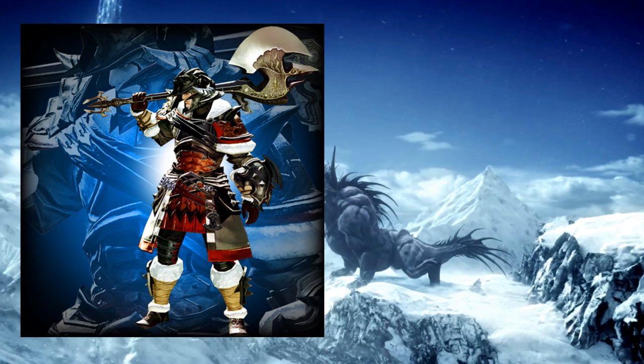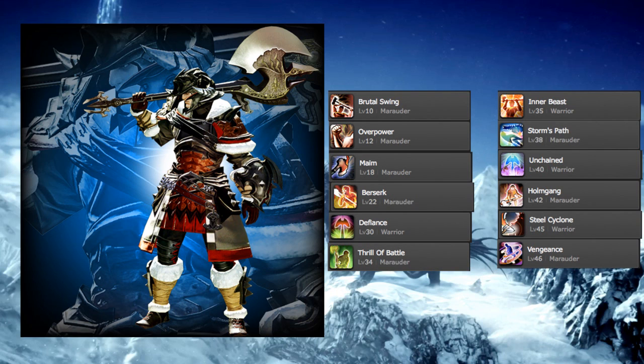Next, let's look at the warrior, which is a medium mitigation, high HP tank that focuses on taking damage but self-sustaining it back up. Combined with their higher overall damage output, warriors can take damage, deal it, and heal it back up all with the same tools. Let's look at those tools now.